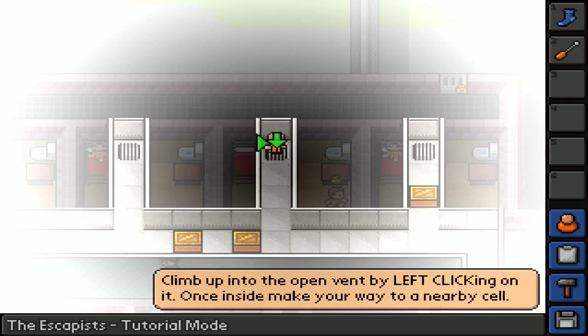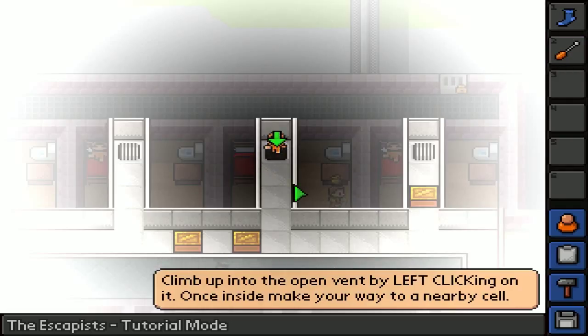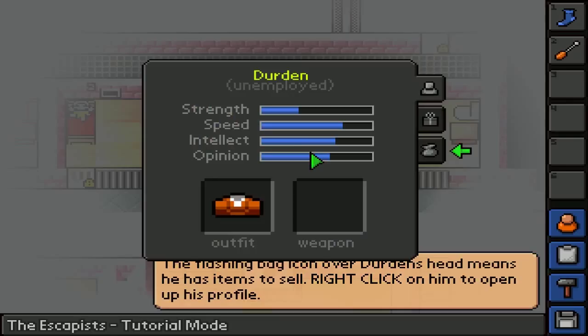Do I just leave? Let me use my screwdriver. Unscrew that. What the heck am I doing - I'm going into someone else's room. The flashing bag icon over Durden's head means he has items to sell. Right-click on him to open his profile. Sup bro! What are you buying? What are you selling? An outfit.